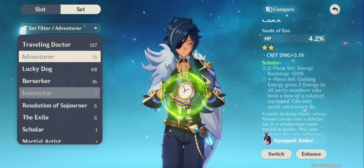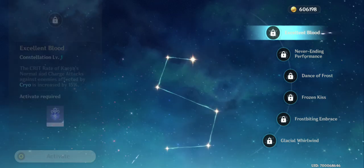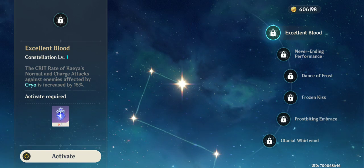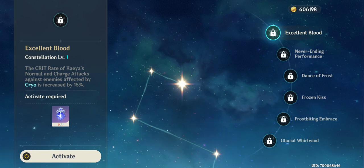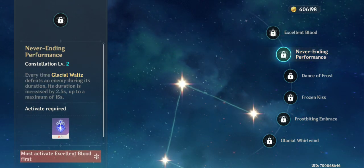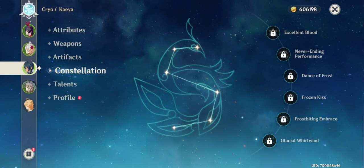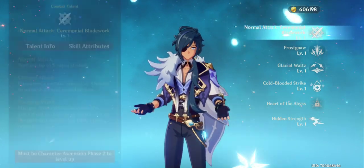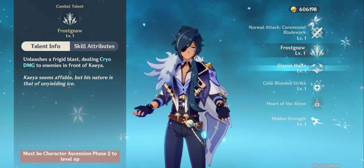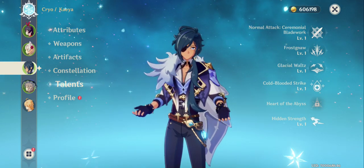Another very important thing for characters is their Constellation. Unlocking constellation nodes further advances their attributes and effects — for example, this cryo character's constellation increases critical rate and adds 15% more damage for normal and charged cryo attacks. You can also level up a character's Talents after they reach Ascension Phase 2, which further increases the power of their skills and abilities.